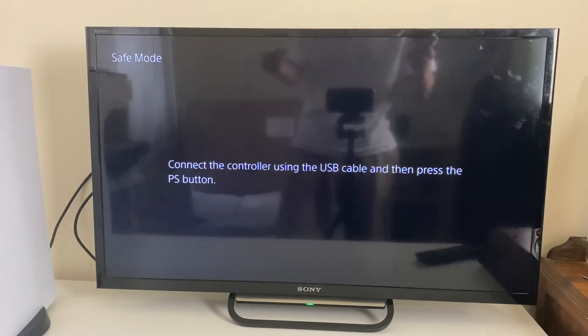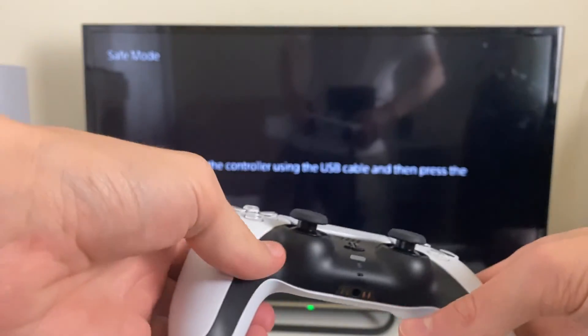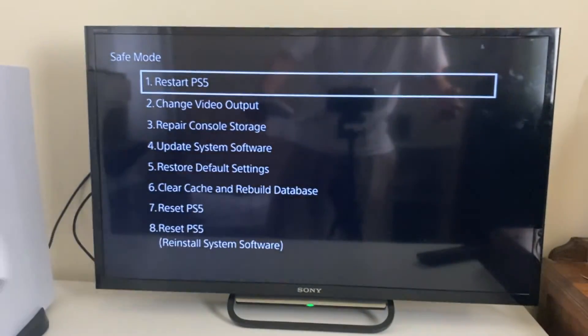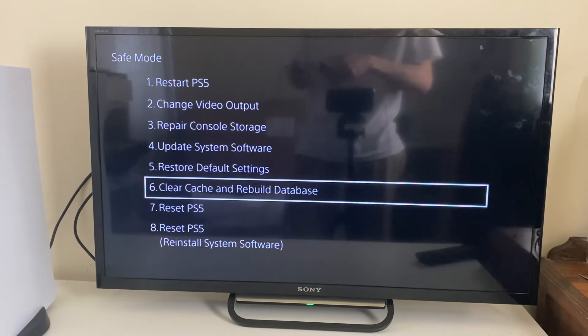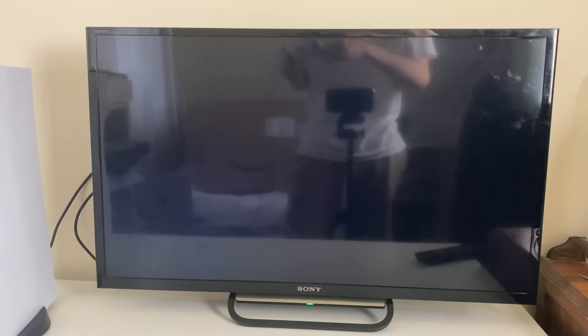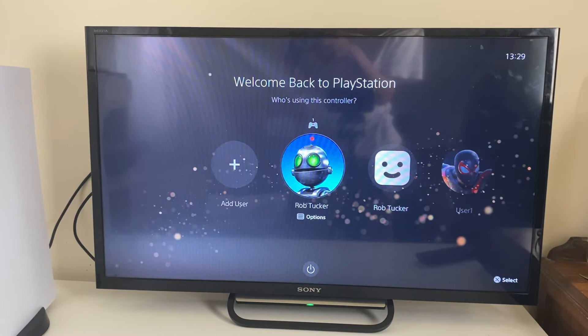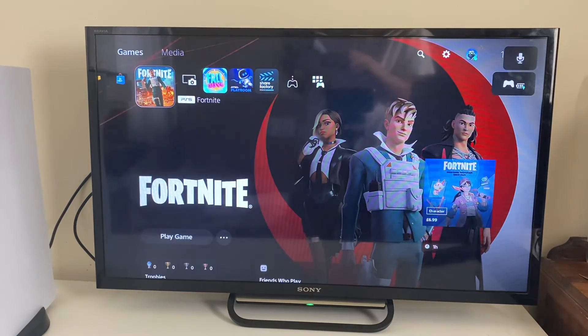You'll need to connect your controller using the USB cable — plug one end into the console and the other in, then press the PlayStation button. Go down to Clear Cache and Rebuild Database and click there. Click on Clear System Software Cache, press OK, and it's then going to restart. Once your PS5 has restarted, head back to your network settings and see if you can connect to a Wi-Fi network.